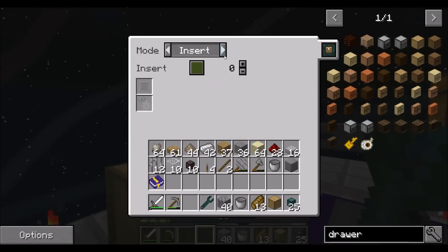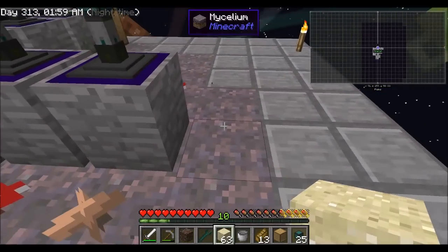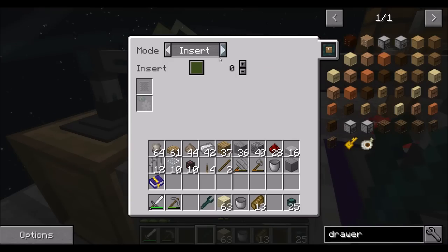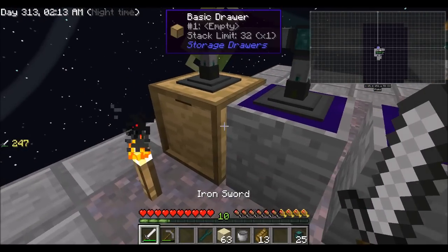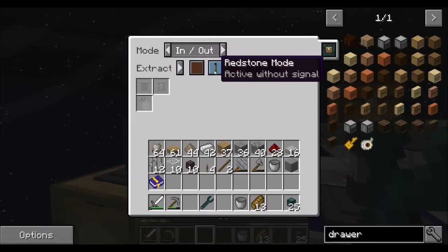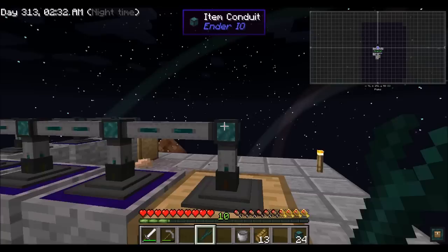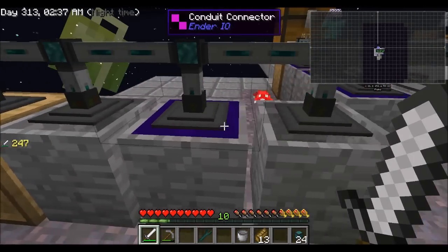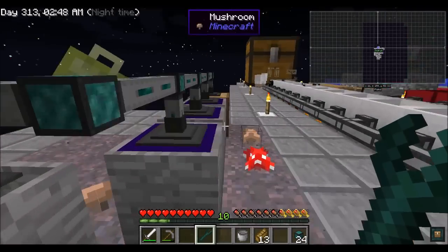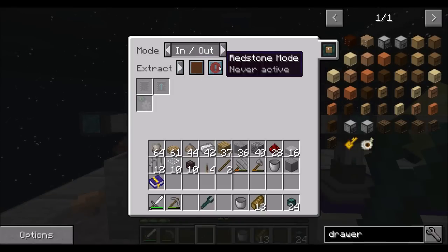We're going to configure you guys to be insert. So I want to do that so we have a base for that. In theory, we should be able to insert, and you can be extract always active. What you should do is do that. Can you extract on brown always active, and can you insert on brown? The answer is yes! So if we set this guy to insert on green, extract on brown, always active - beautiful. And that goes into there.